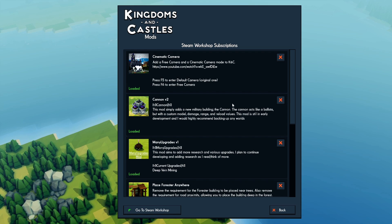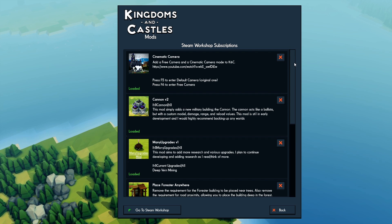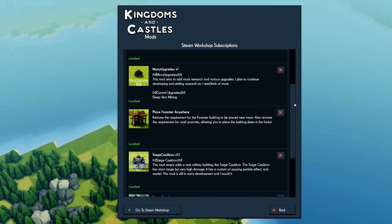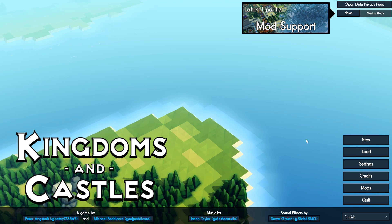I'll take a quick second and show you what we're rocking. We've got Cinematic Camera, Cannons Version 2, Mini Upgrades Version 1, Place Foresters Anywhere, Siege Cauldron, Pretty Roads, and Archers Shoot on Ships.